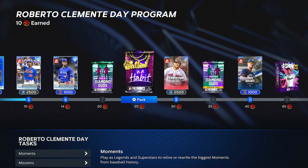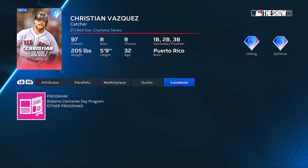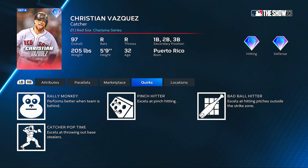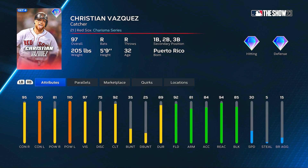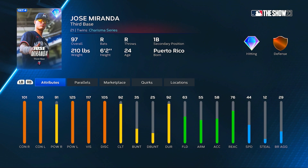Moving on down, you get some diamond duos — 'Balling is a Habit' — Christian Vasquez, 97 overall. They're bringing back some charisma series cards and adding them into this program. We can see this Christian Vasquez right here with some quirks on the card as well. I'll probably use this card for my set four collections. And then we have Jose Miranda, another charisma series card.